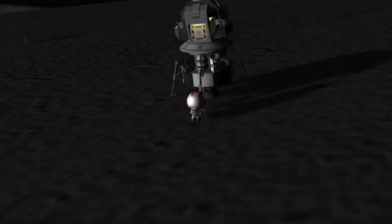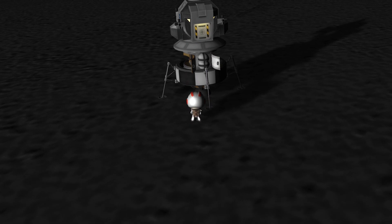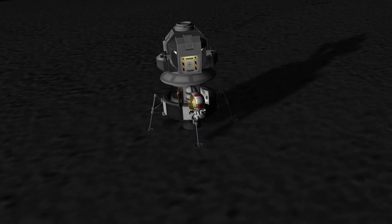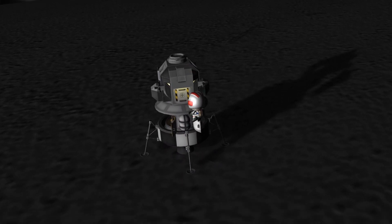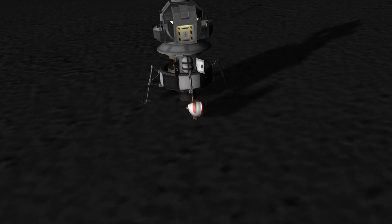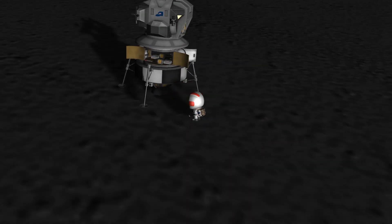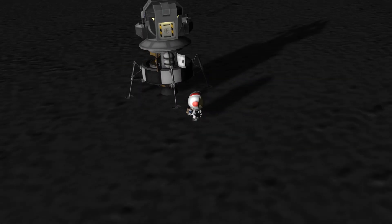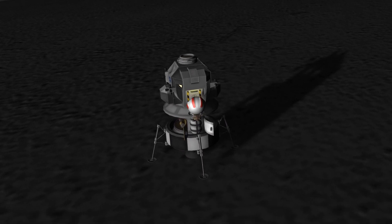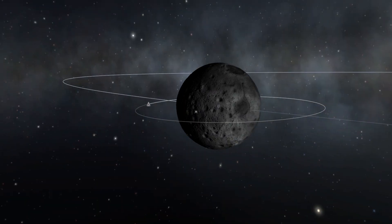Just going to do some science and get back into the spacecraft. I forgot to bring a ladder, so that took forever. I seem to remember in earlier versions the Moon having a lot less gravity — like, a single puff of RCS would get you a lot higher. I don't know, is that just psychological or something?